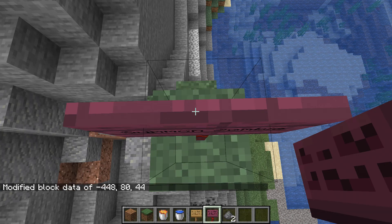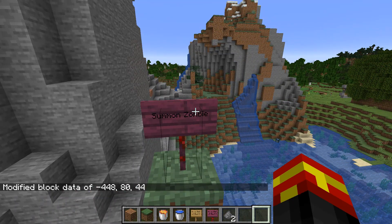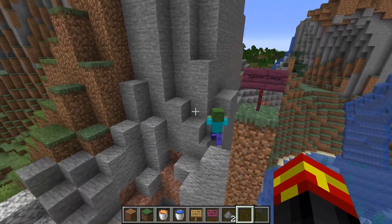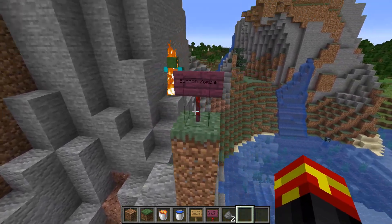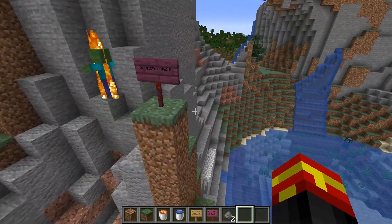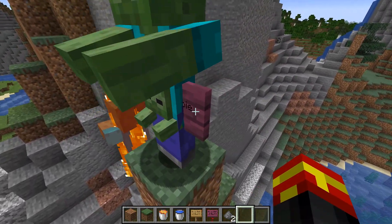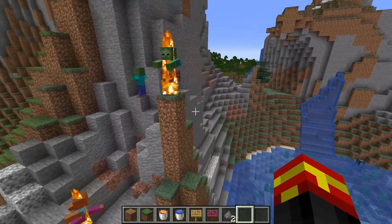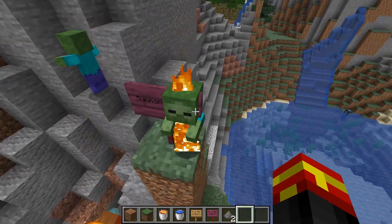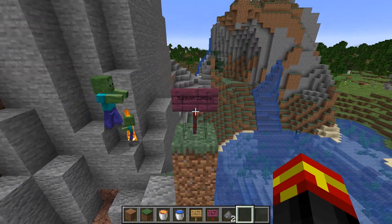If we now run this, you can see that 'summon zombie' is now on the sign, which wasn't there previously. And if I right-click on this sign — ta-da, we have a zombie that spawns and unfortunately burns to death because we're in the daytime. But I can right-click this sign as much as I like, and we've actually had a baby zombie spawn as well.